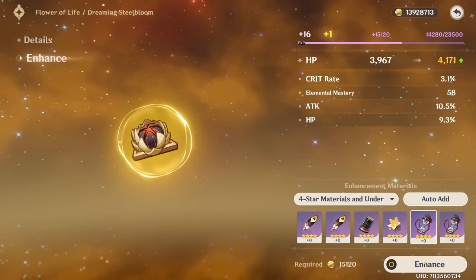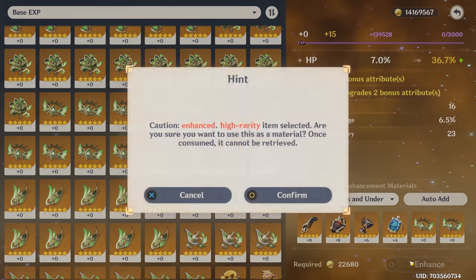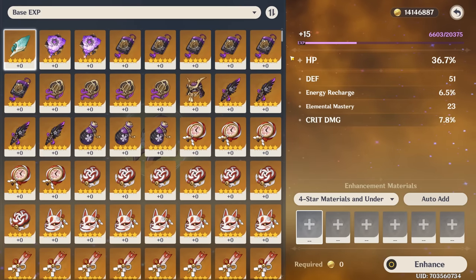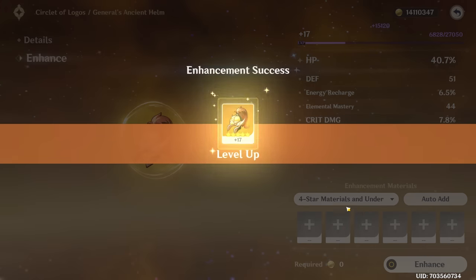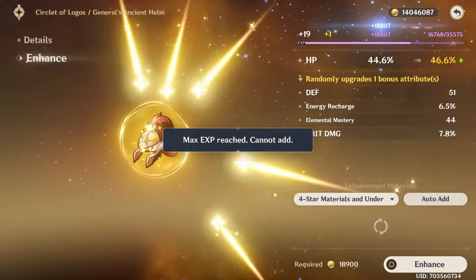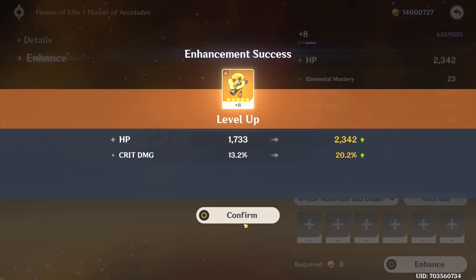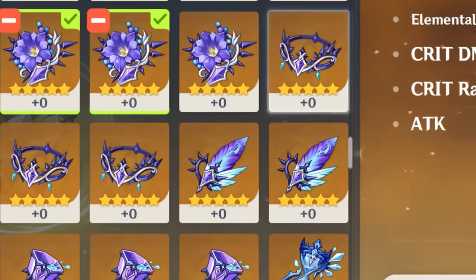Very low HP rolls, another low HP roll. I decided to go nuts — I'm going to plus 16 this in one try. It went crit damage last and then a ton of flat defense, the regret is already sinking in. It is so ugly but I'm leveling and coping. We'll feed this piece later — honestly if it goes EM again, it's forgiven. I give this piece a six out of nine.